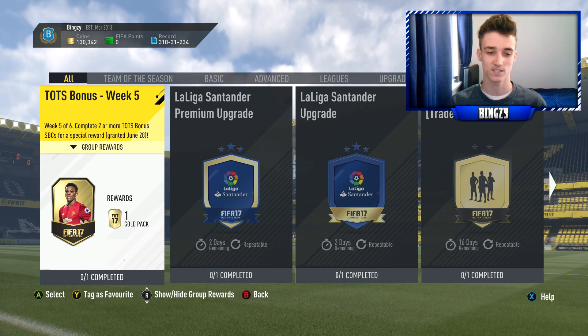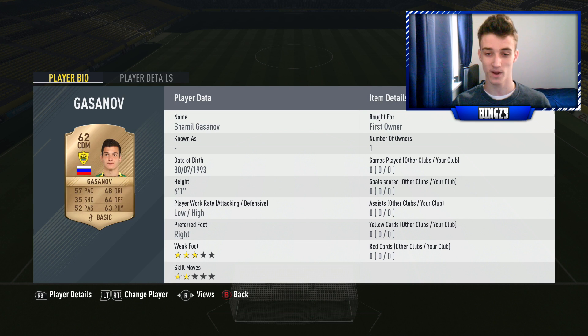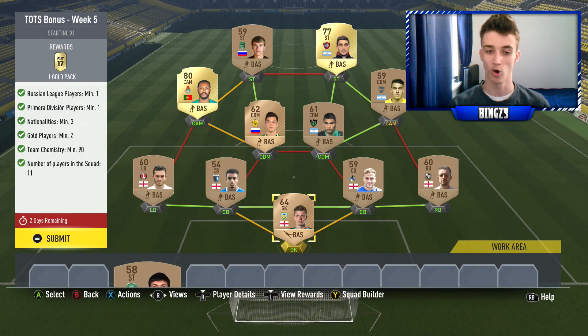For the week 5 SBC, very very easy. I've used quite a few bronzes as you can see. I did have to go and pick some players up just because I've been clearing out my club. We have both the Russian League and the Premier Division League in the club already. We had to pick up two golds and they were going for relatively expensive. If you guys wait a while, I'm sure the price of the golds from those leagues will die down, and obviously you can put replacement golds in as well.